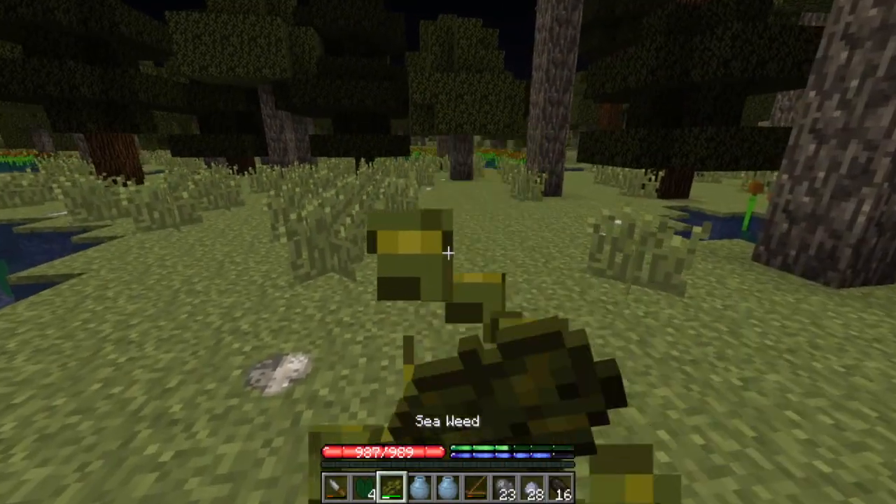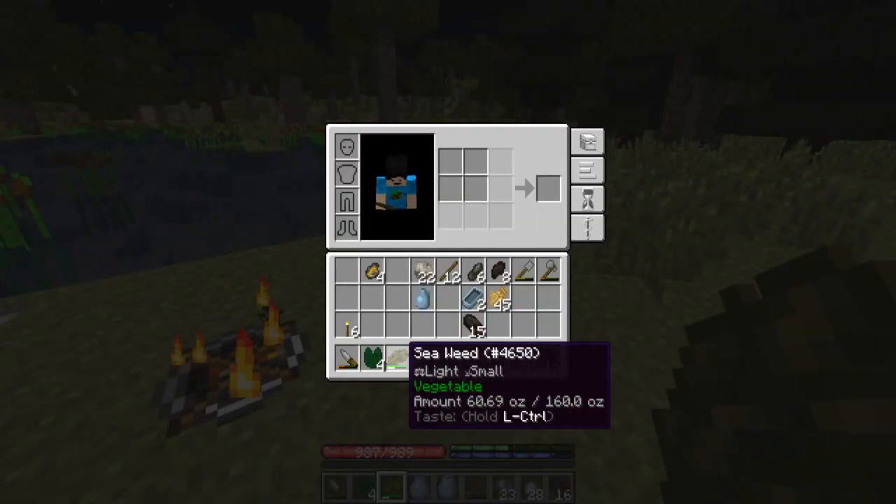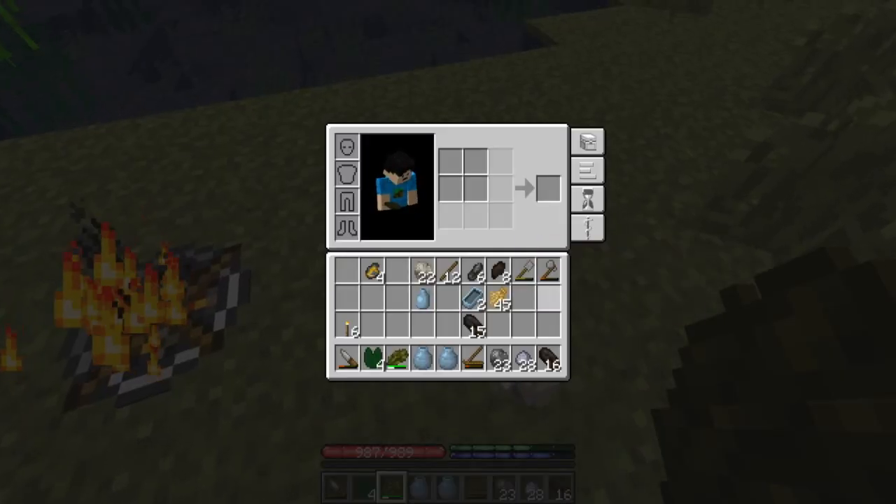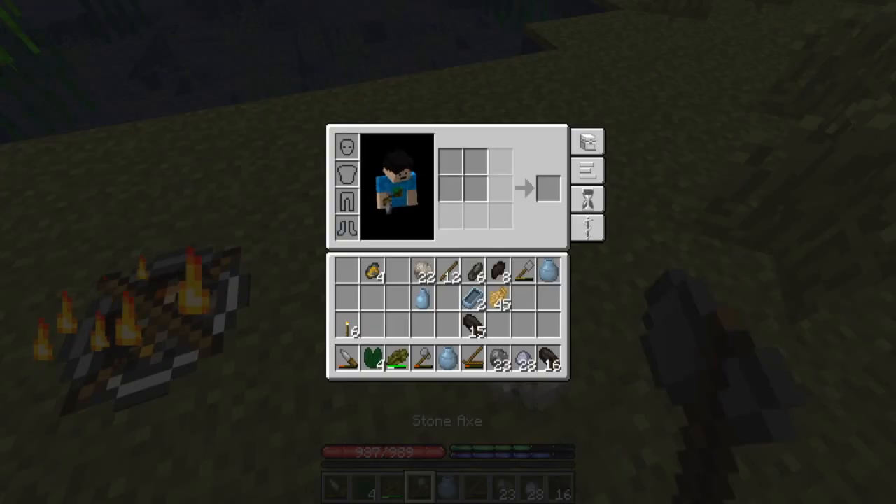Let's also eat some seaweed. Wow — this is a good food source! How much do we eat per bite? We get about five and that gives a really good amount. That's a good start.